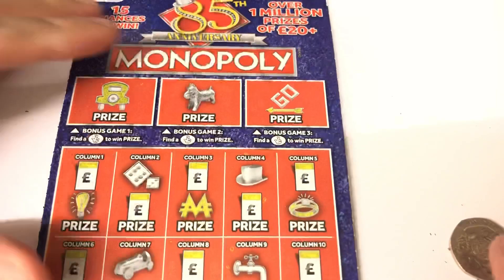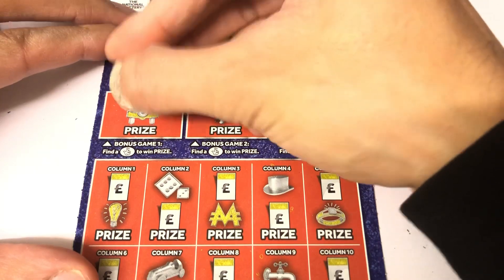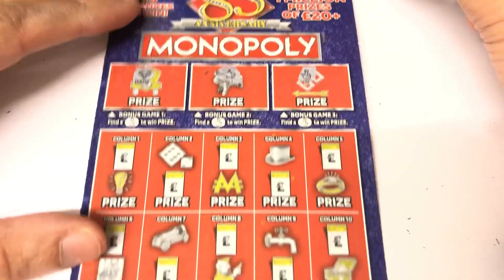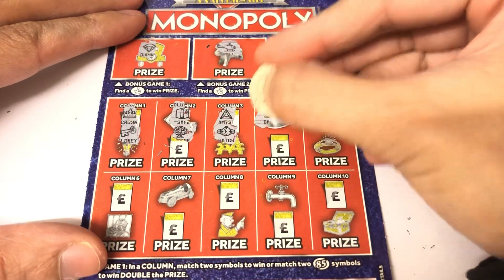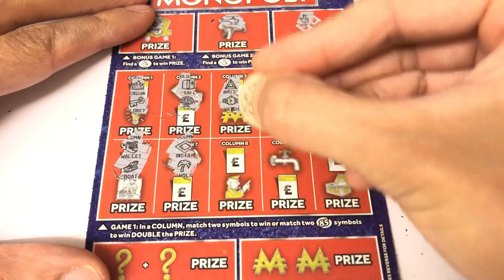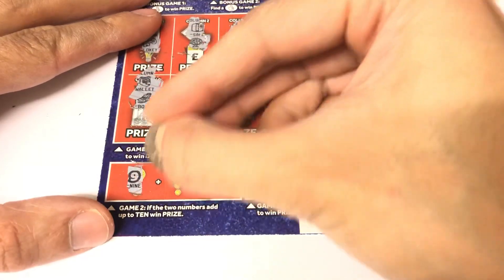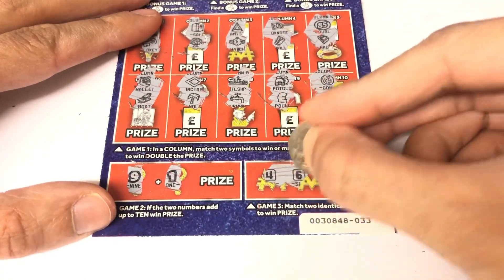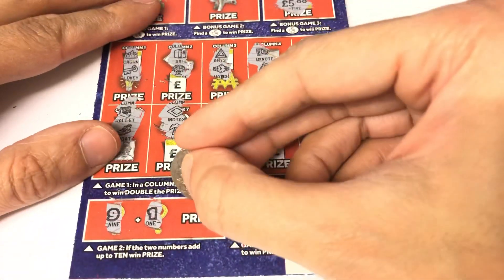We've got four remaining cards. All we need is just one single five pound win and the new ones will take the lead. Let's hope we find that one win — and there it is! There's that single win, so looks like the new ones did take the lead. But by how much is the question. Come on, we need a one — yes, we've got the one! A five there and a five there — nice. We've got our money back on the new Monopolies.